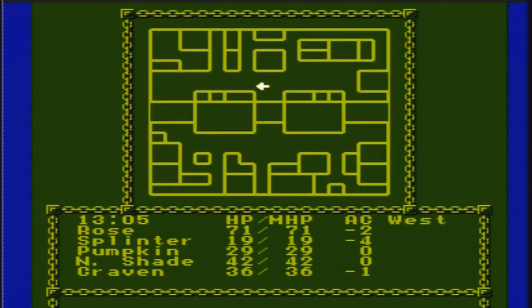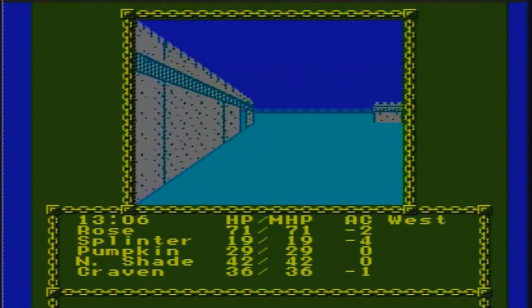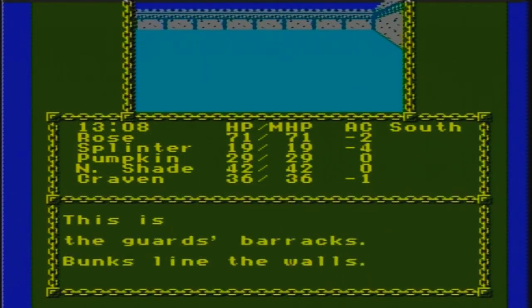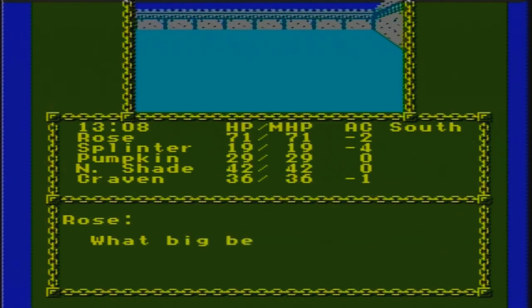You see stairs going up. This is the guard's barracks - do we still have the wagon? Bunks line the walls. Knowing Rose, she probably just ditched it - or she picked it up and carried it up the stairs with both hands. That's a Rose thing to do.